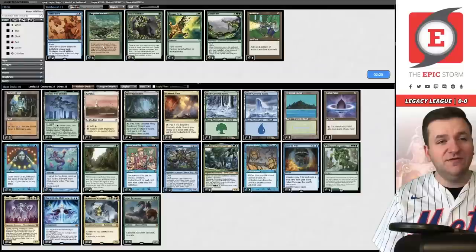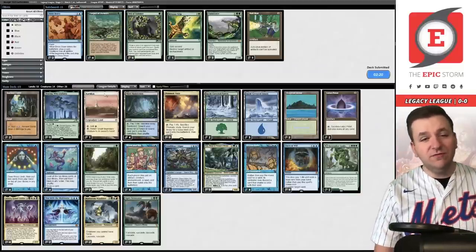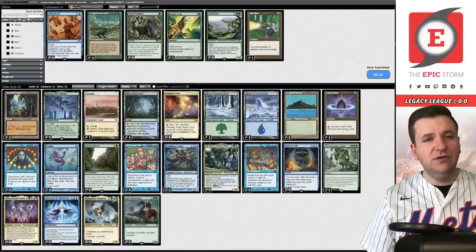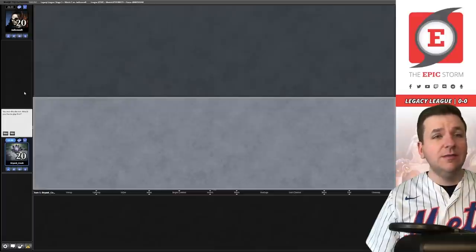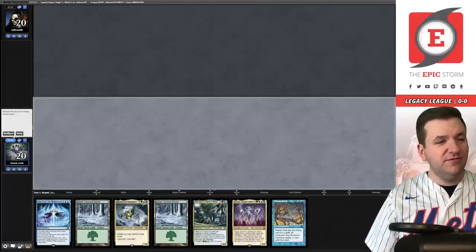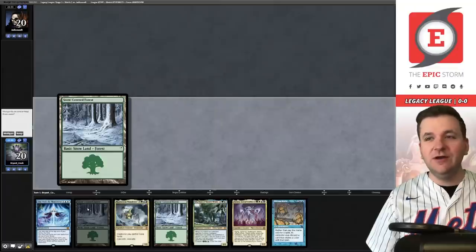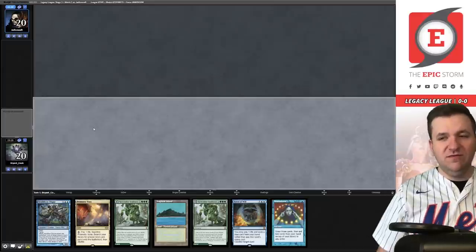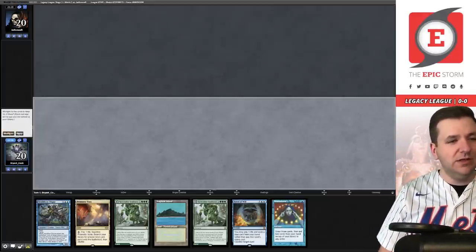None of our sideboard cards seem great for this specific Lands matchup. Maybe we bring in two copies of Mindslicer as flying blockers. Dress Down cycles, so that's okay. I don't have strong opinions — you could also try Enduring Curiosity for their Spheres. Game two we're on the play, we have Dream Halls but the rest of the hand is extremely clunky with double basic Forest. Sample size of two but not a big fan — we're going to mulligan.